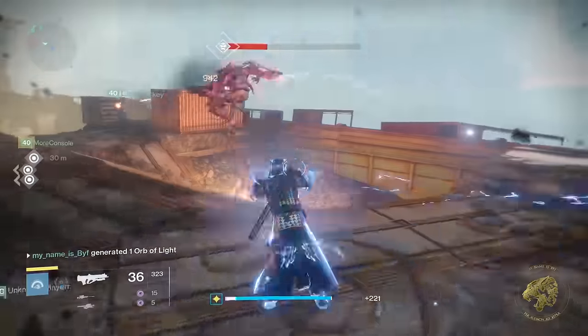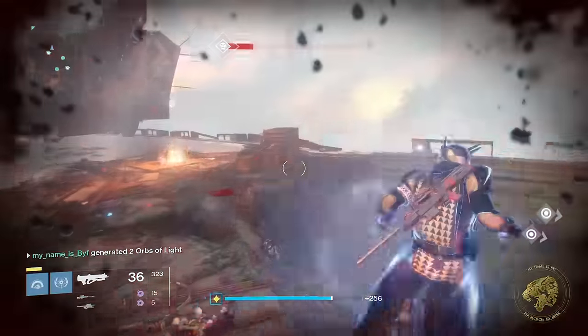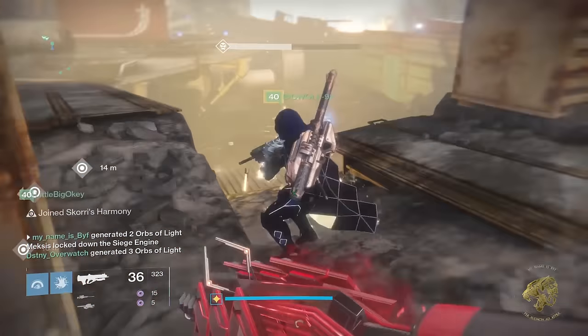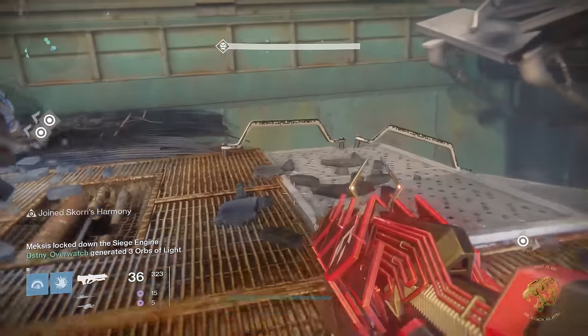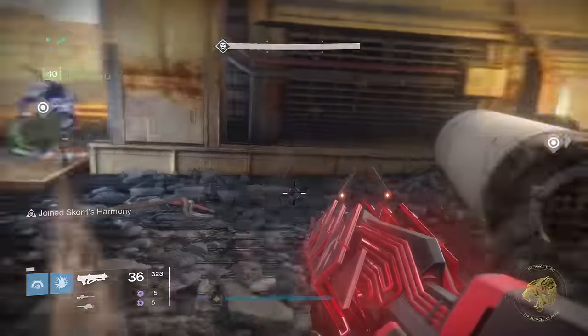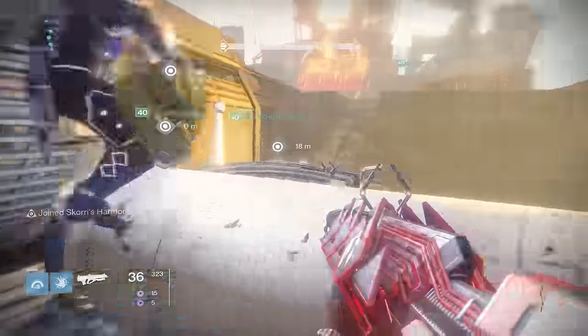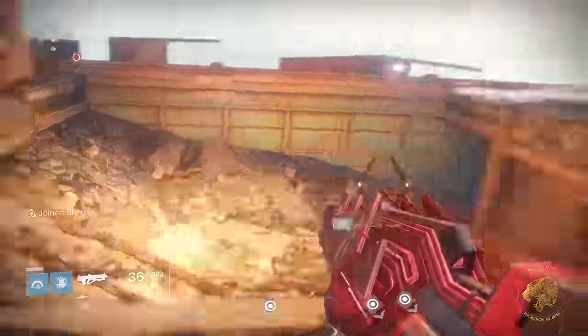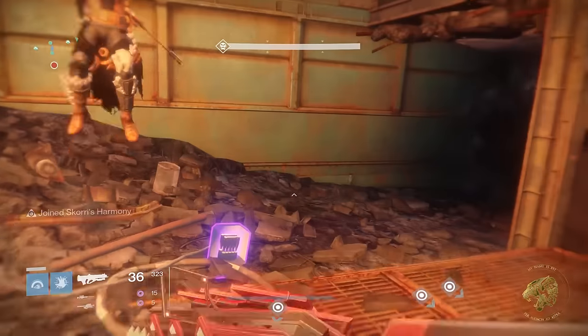When it comes to this fight, just basically go through it as normal - you still have the same number of parts. The only real difference is that enemies drop at slightly higher light levels, so you need to be much more on point. Make sure all of your allies have the right supers: Stormcaller if you're a Warlock, and Tether if you're a Hunter.